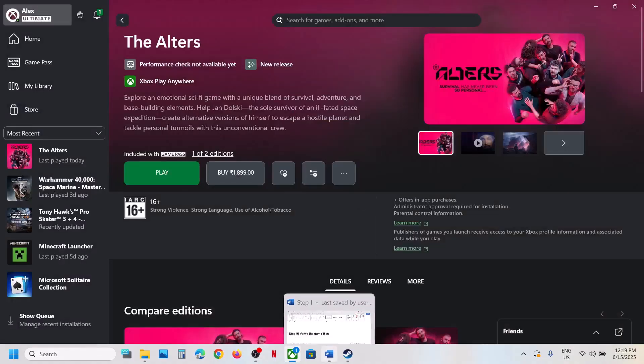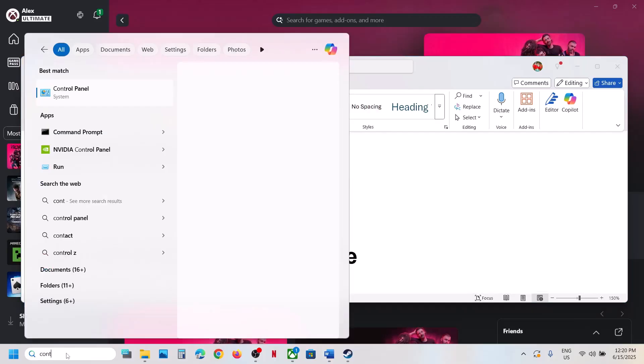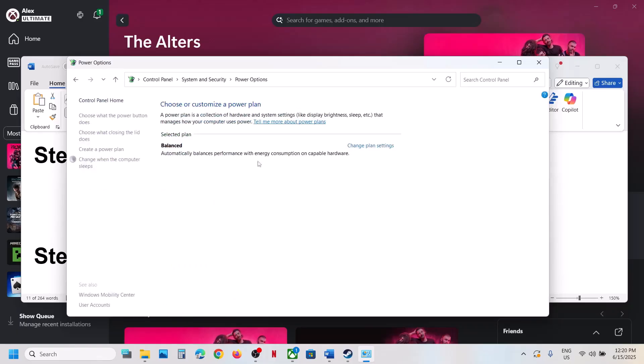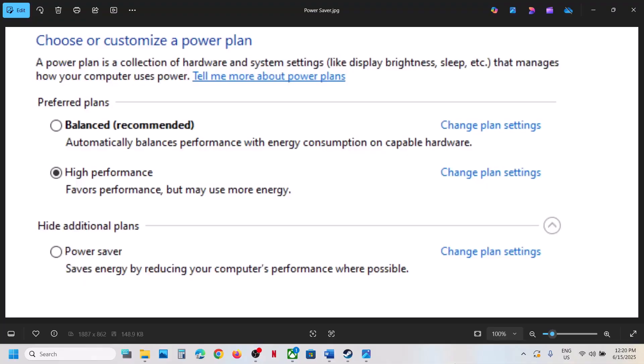The next step is to try Power Saver mode. Open Control Panel, go to System and Security, then click on Power Options. If you see Power Saver listed, select it and launch the game. You might see options like Balanced, Power Saver, and High Performance — try each one and check which one works for you.